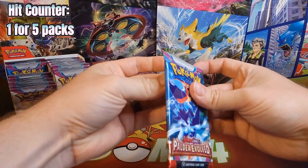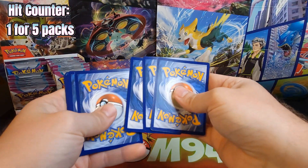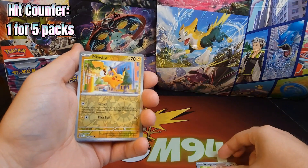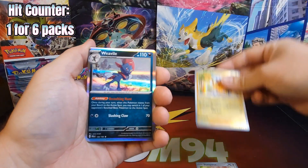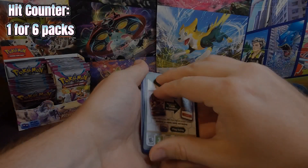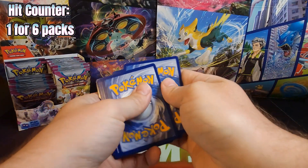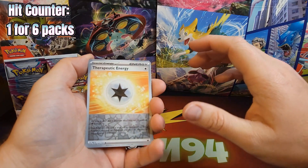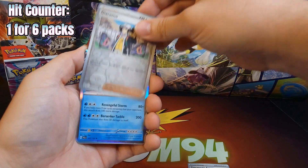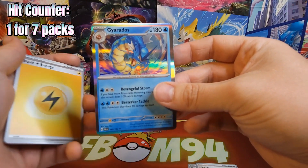On to pack number six. Dunsparce reverse, Pikachu reverse, and a Weavile Holo. Five packs in a row with nothing. We got a Therapeutic Energy, a Gyarados, and another Gyarados holo. But it's not what we're looking for — six straight with nothing but a holo.